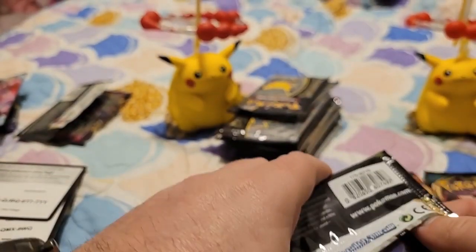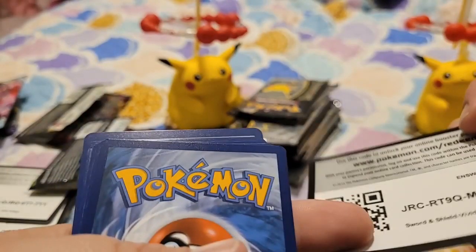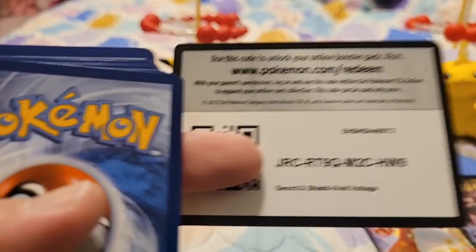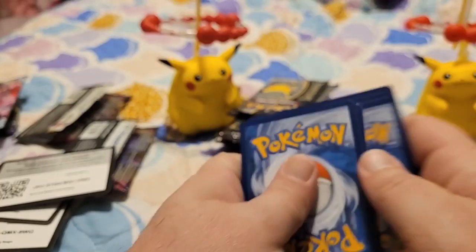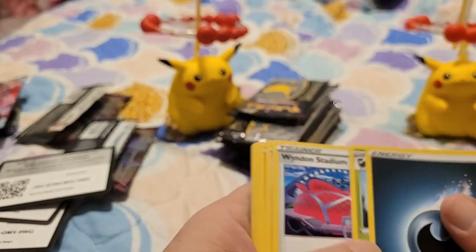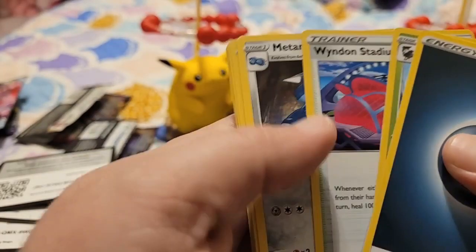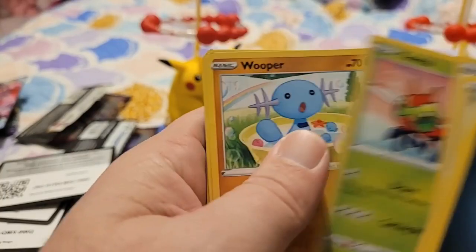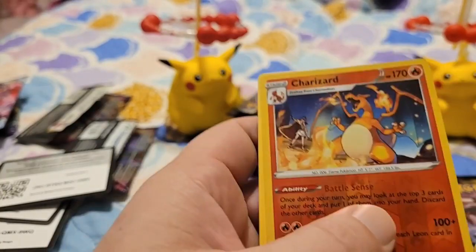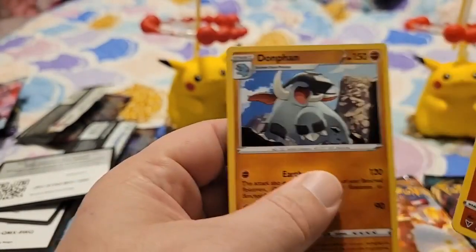Next up, a Vivid Voltage. Bad code card. Alright. One, two, three, and four. Energy, Gogoat, Winding Stadium, Miltank, Rockruff, Talonflame, Yanma, Wooper, Dedenne. Ooh, Reverse Holo Charizard, and then a Ditto.